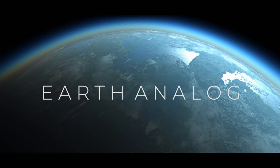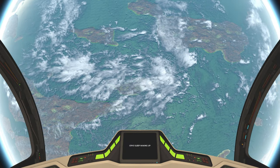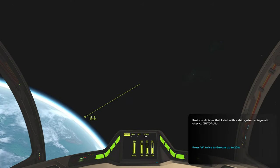Looks nice. Well, all exciting stuff, eh? Day one, orbiting Proxima Centaur IB, three light-years from Earth. Looks like I'm opening my eyes or something. All systems ready. It's been eight years since I left Earth, and my body feels sore from the long sleep. How fascinating it is to arrive at Proxima Centaur IB. I discovered that it's very Earth-like. But that's the point, surely. But is there any sign of life on URISCO-4?